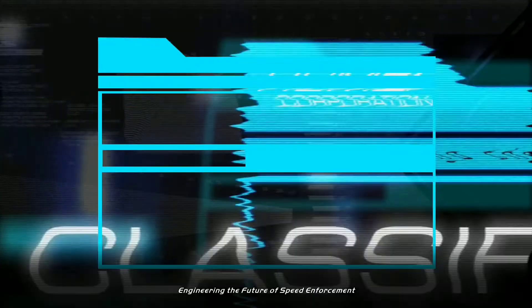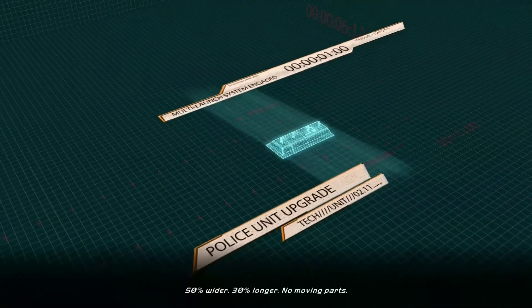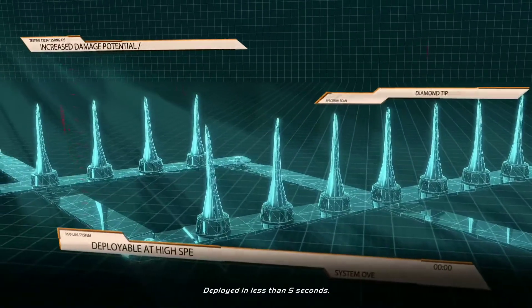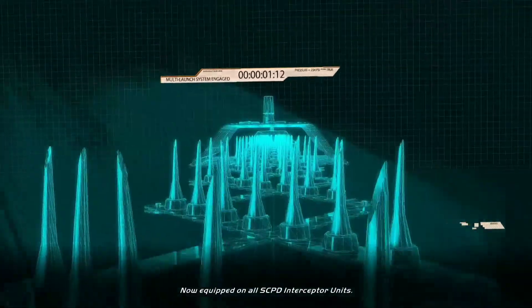Engineering the future of speed enforcement. Introducing the Shredder: 50% wider, 30% longer, no moving parts. Deployed in less than 5 seconds. Now equipped on all SCPD interceptor units.